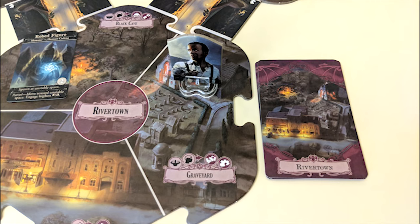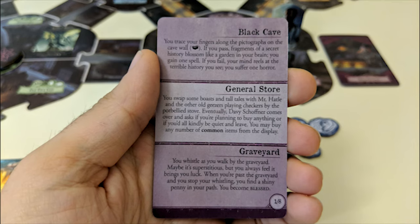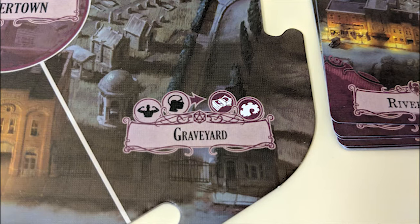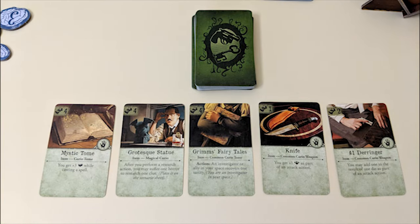Next is the encounter phase. All investigators not currently engaged with a monster take turns, starting with the leader and going clockwise, drawing one encounter card from the deck matching the location they're in — either a region or streets card if they're in between, or an anomaly card if they're in a neighborhood with an anomaly. Find the section of the card that matches your specific location in that neighborhood and read that section only. This will provide you with a quick, spooky adventure, usually followed by some type of choice or skill test, which could result in rewards or disaster. The symbols above each space name give you an idea of what type of resources you can generally expect from encounter cards in that area.